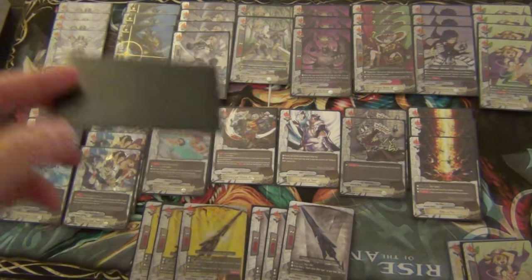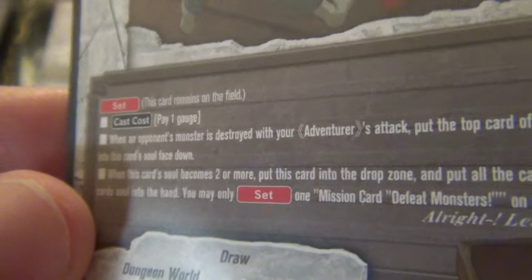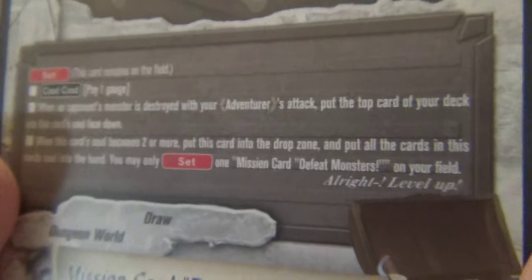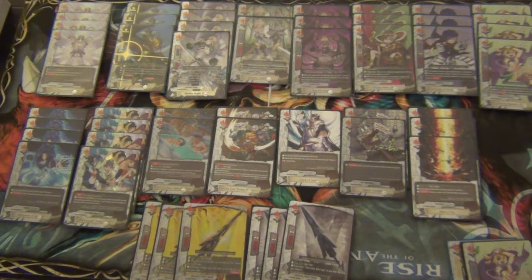A card I really like right now is mission card Defeat the Monsters. It's a set spell with cast cost one gauge. When an opponent's monster is destroyed with your adventurer's attack, put the top card of your deck into this card's soul. When this card's soul becomes two or more, put this card into the drop zone and put all cards in this card's soul into your hand. You can only set one Defeat the Monsters on the field at a time. It helps me draw into defensive spells when I'm going all out. With the 7k swinger and my adventurer weapons, it's really easy to clear monsters and feed this card's soul. I'm even tempted to play more copies.